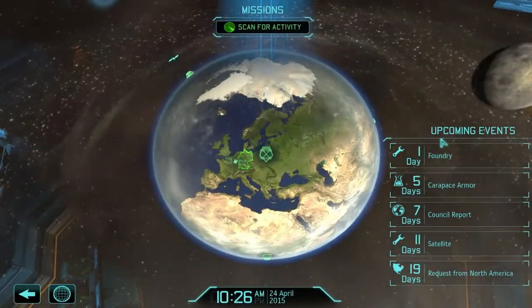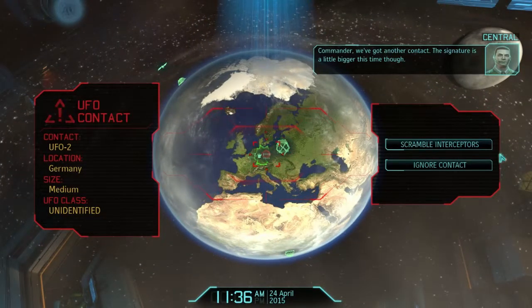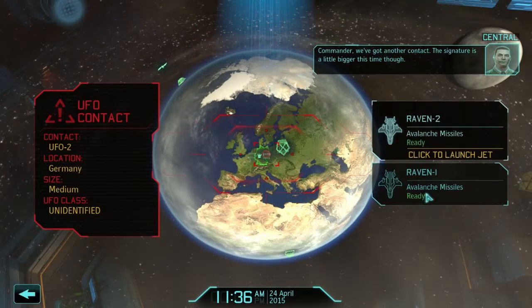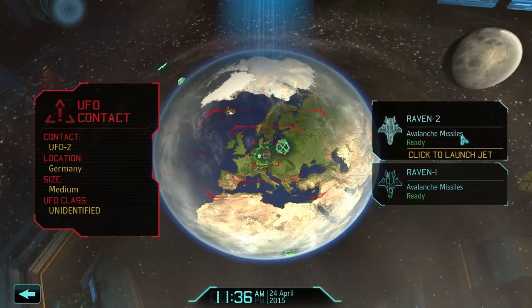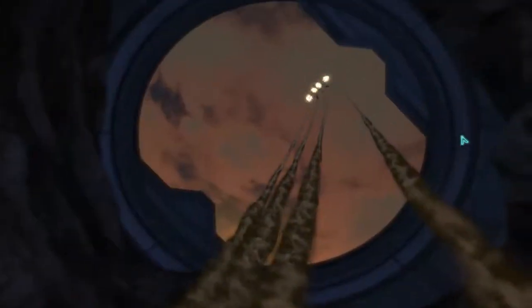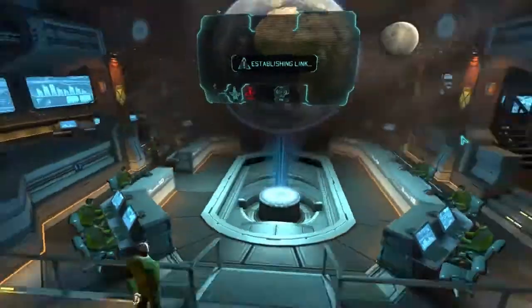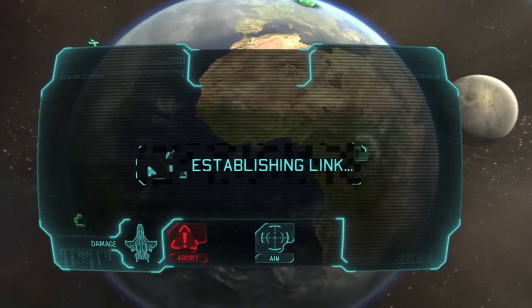We should get some armor soon - this is good. Got council reports coming up. Oh hello, UFO contact - go go go go go, this is exactly what we want! Avalanche missiles... did I not put plasma cannons on here? Oh well, let's just go with what we've got. We need to deal with this UFO threat as soon as possible, especially over Germany.